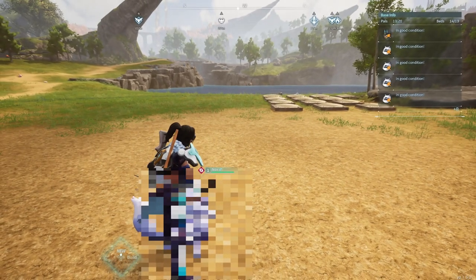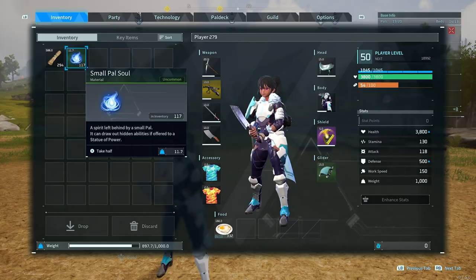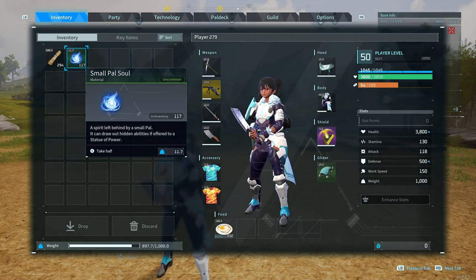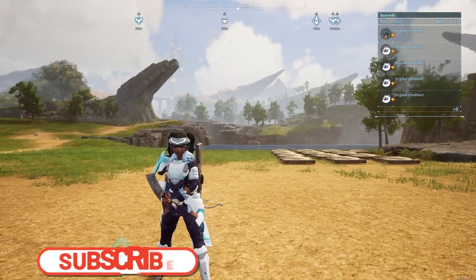This is the 100th pal, and now we'll check the results. We've got 117 souls for 100 slaughtered Nox. For me that feels worth it — depending on your settings it might not — but this is the only way I've found to get them other than chests in the starting area. This was just a lot easier and now I've got plenty of souls to level up my pals at the statue.